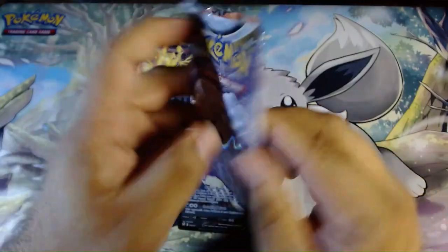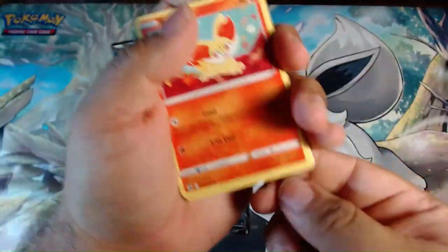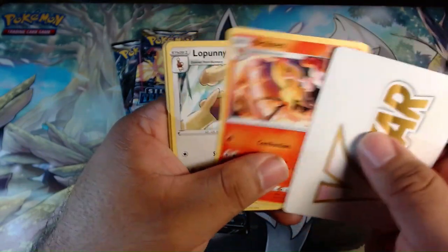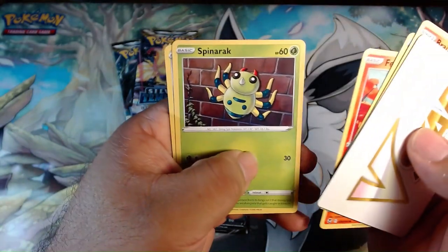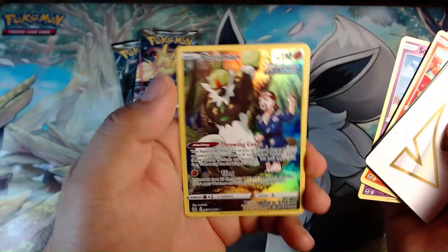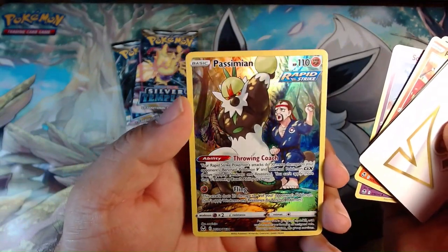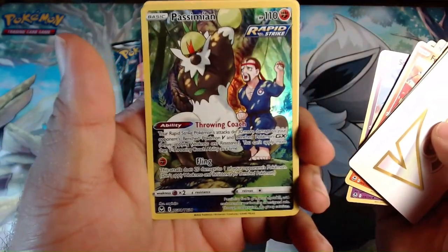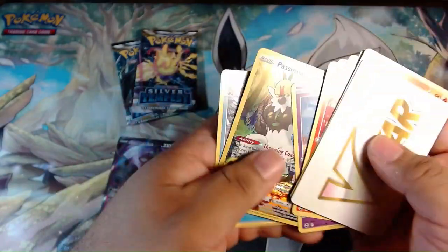Three packs to go. We've got Brazen, Lopunny, Serena, Fennekin, Spinarak, Beldum, Croagunk, Solosis — and our first Trainer Gallery card, which looks pretty cool — and Frostlass.